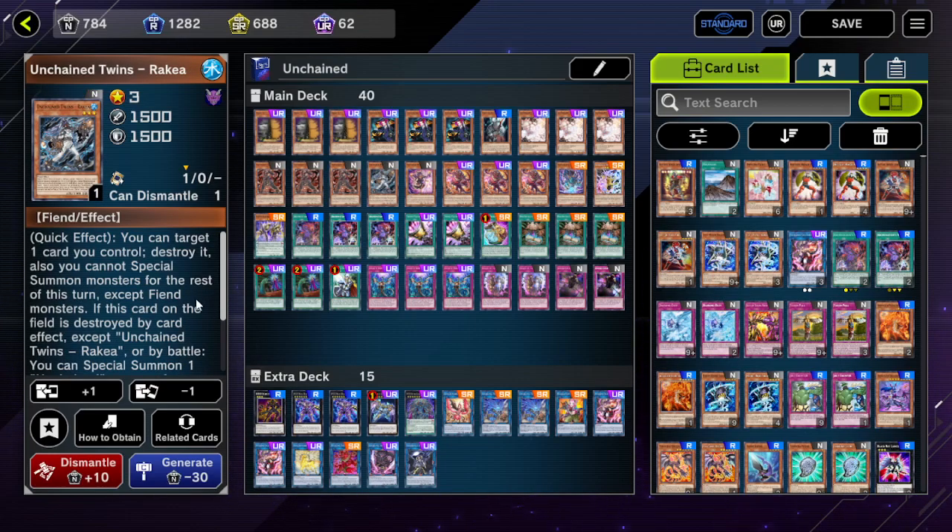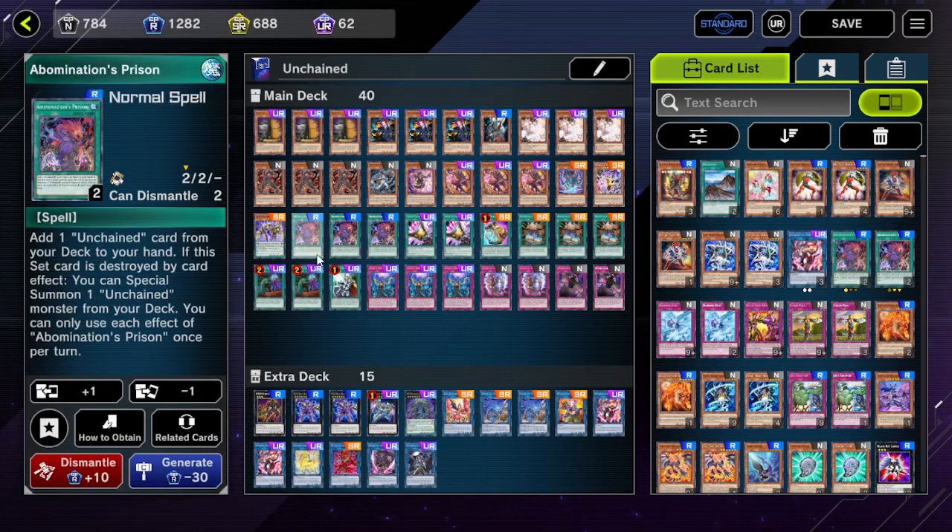Then we have one Rakia, which is your other semi-combo enabler, because technically Rakia plus a trap is a combo but it's less good. However, it can play better under Maxx C, so there are opinions that in this format since Maxx C is a real thing you should prioritize Rakia over other stuff. Your Normal Summon is already a little bit tight so I don't know if it's worth it, but it's something we can discuss.